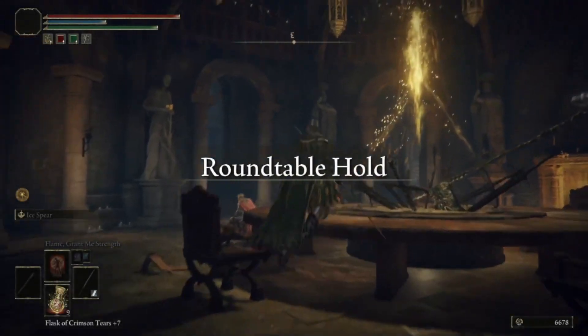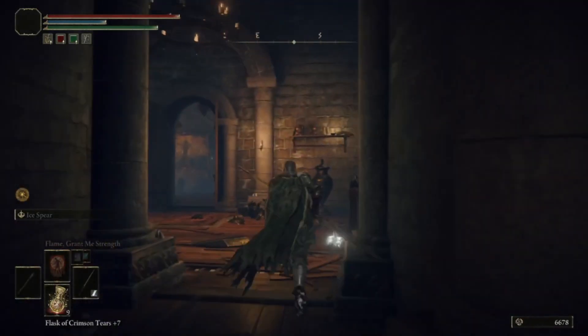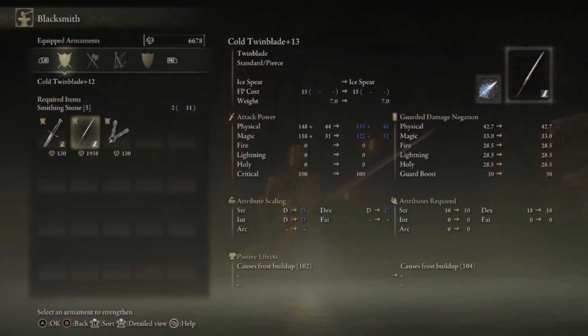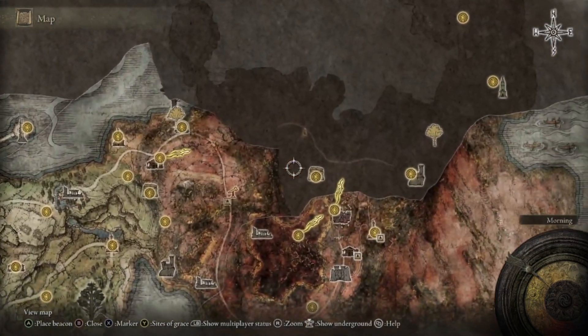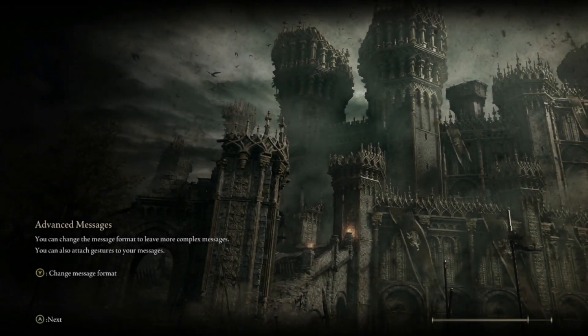And on my Strength with a little bit of Int build which I'm bringing to the DLC, I've got my Gargoyle's Twin Blade. Going to be infusing that cold sometimes, but I can also infuse it heavy — just slap on the Mask of Confidence and buff it with Blood Flame Blade. That could be something really spicy.